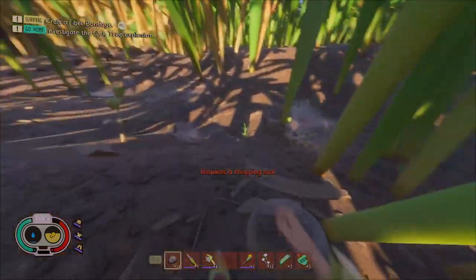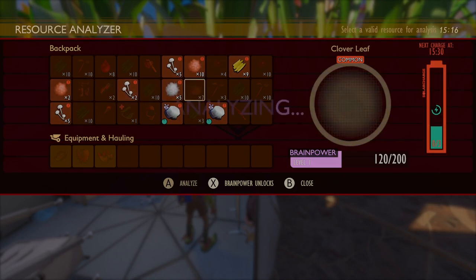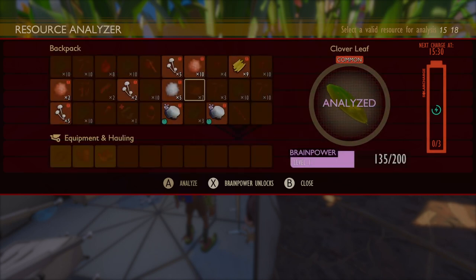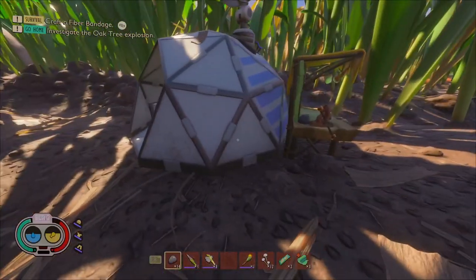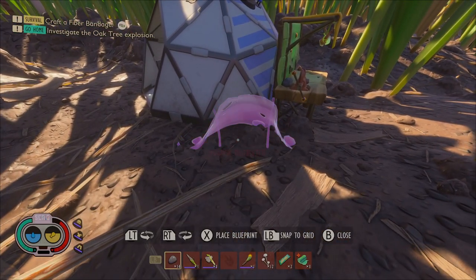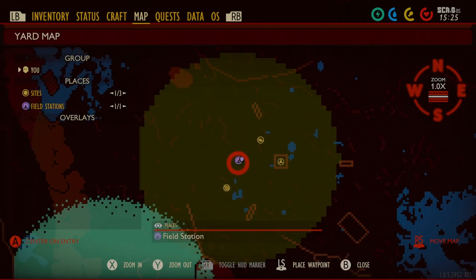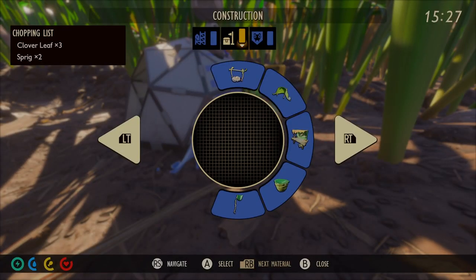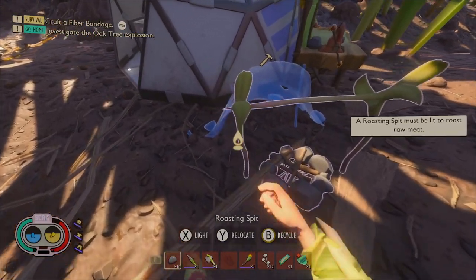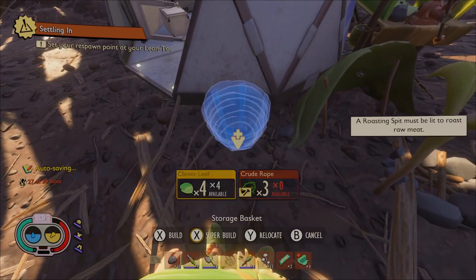Found some water! Back at the field station to analyze more things — it's going to be the Cloverleaf. This will give us a storage basket and lean-to. We'll be able to set our respawn point and sleep the night away. I like to set these up at every field station, so you can look at the map and know there'll be a bed, a crafting bench, and everything you need. We also want a roasting spit. Let's make our bed and a storage basket because my inventory is getting out of hand.